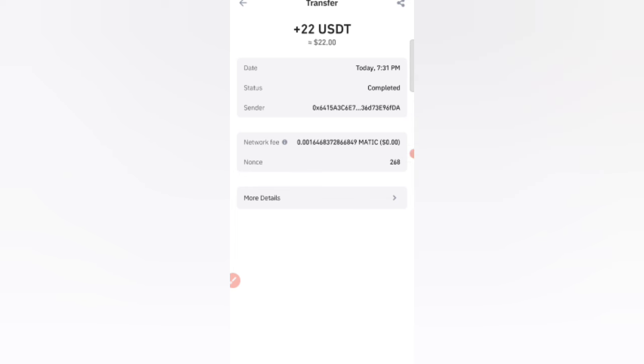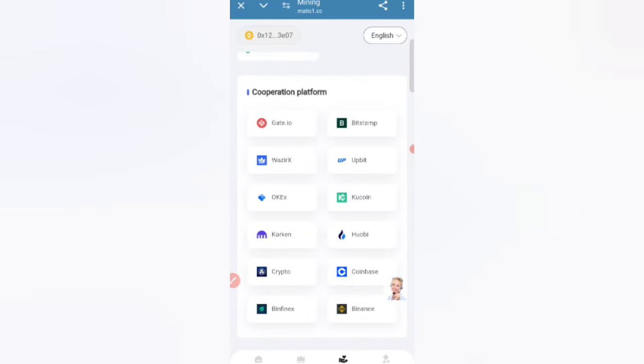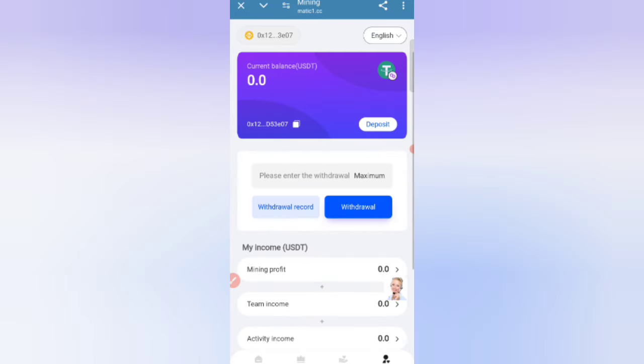As you can see on the screen, 22 USDT is successfully received in my wallet. You can withdraw your commission. Click the back option, then click the Mine option.